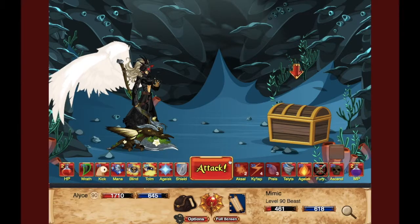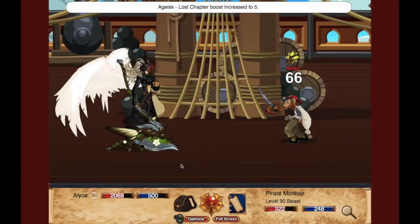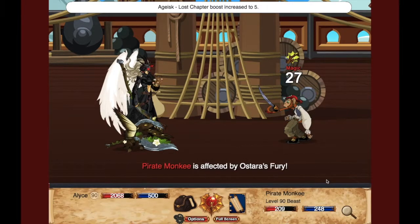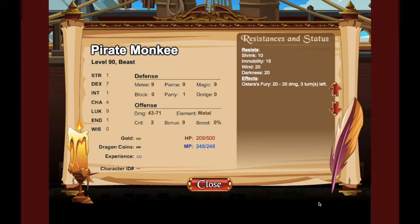It also has the DOT too, which I'll probably just skip to that. So here we see that it does about 150 damage with the DOT attack, but it seems to miss a lot. I don't know if it's just the enemies or just the pet. DOT is 20 to 35 damage — it's alright.